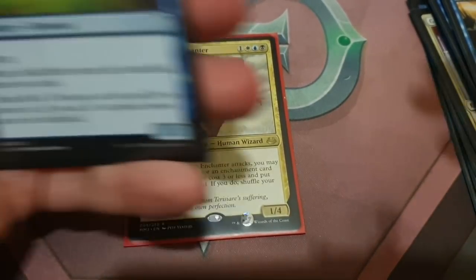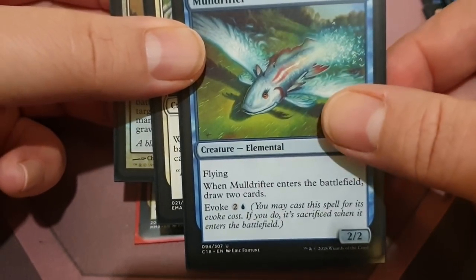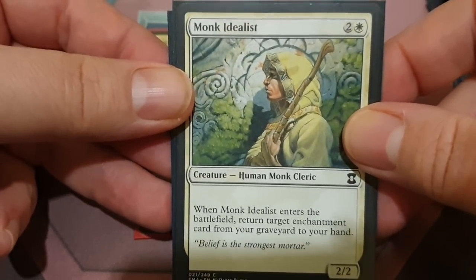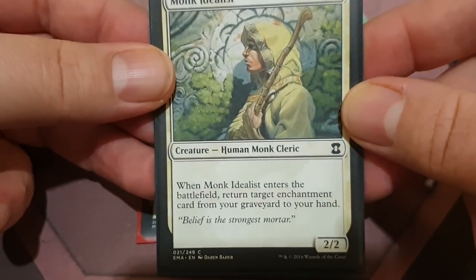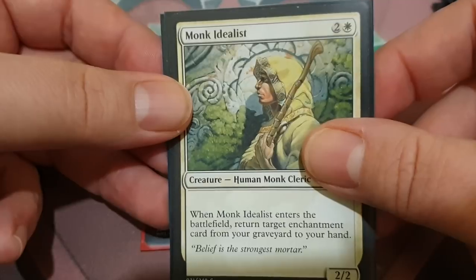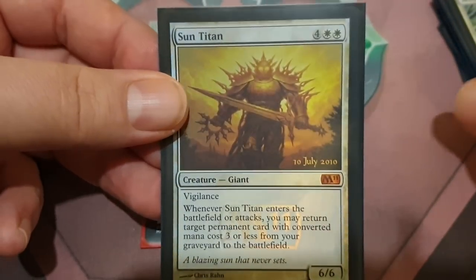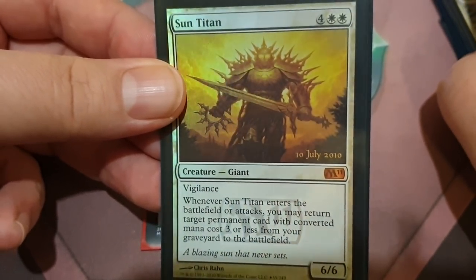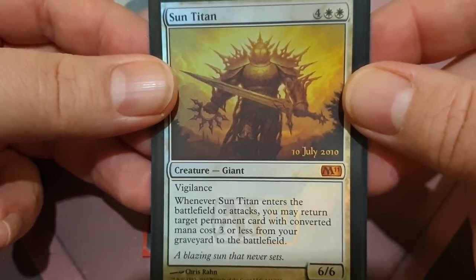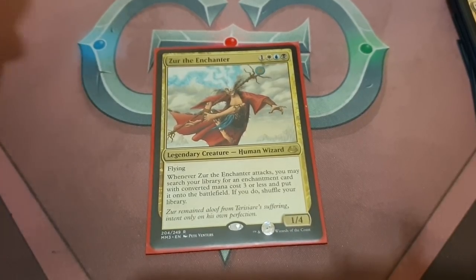Speaking about how Astral Drift works — we only have three targets. We've got Mulldrifter so we can keep drawing two cards. We've got Monk Idealist, because Monk Idealist can get back our enchantment cards from our graveyard to our hand, so if they destroy some of our combo or kill pieces we can recover. And of course Sun Titan as well — whenever it enters the battlefield or attacks, you can return a target permanent with a converted mana cost of 3 or less from your graveyard to the battlefield. That includes cycling lands, since they have a converted mana cost of zero.